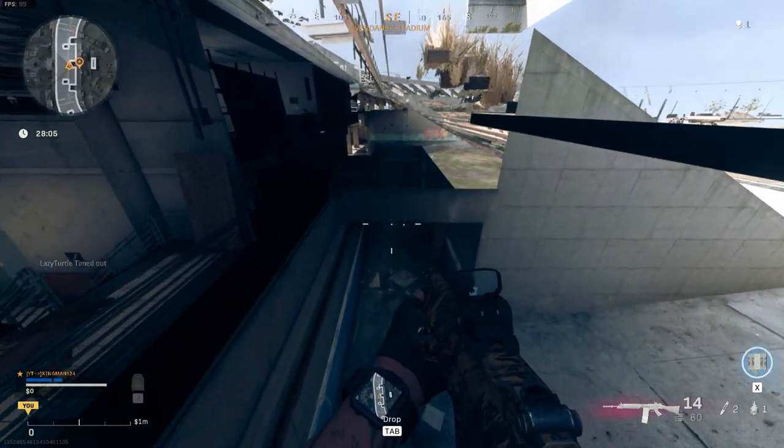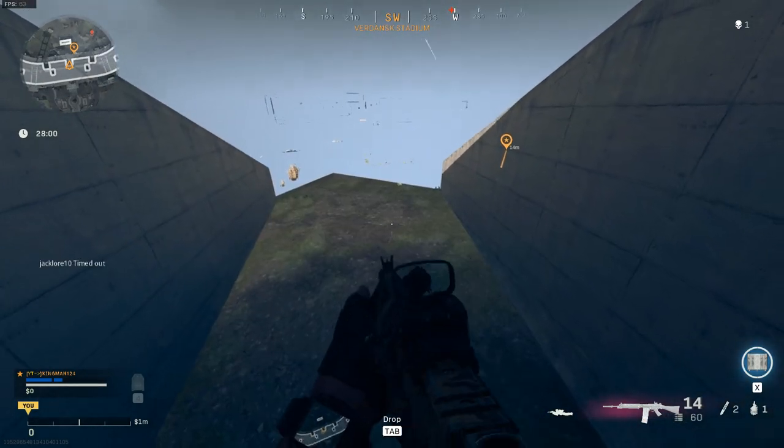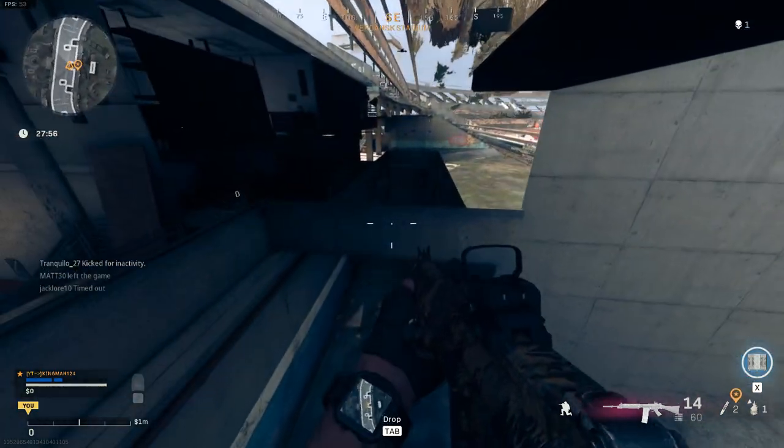Because before, all you had to do is just walk into this gap outside of the stadium and you could literally drop straight into the map. These are the type of walking glitches I love — walking glitches are absolutely amazing and I absolutely love them, and I'm sure you guys love them too.